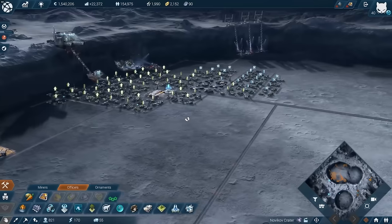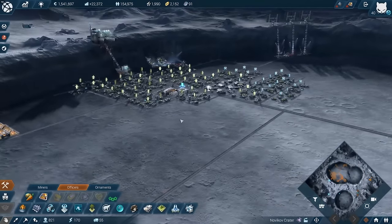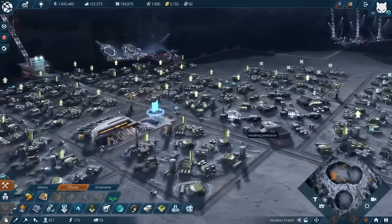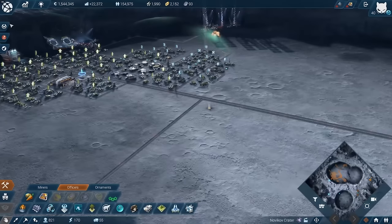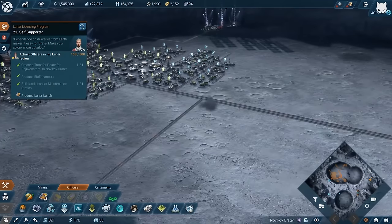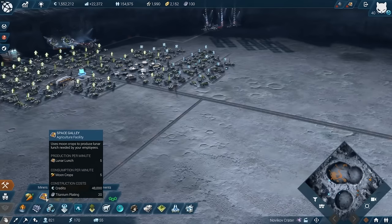Welcome back to our lunar station. We've just upgraded to the officers, which is the second tier on the moon. We still have that mission here - dependence on deliveries from Earth makes it easy for Drake to make your colony more vulnerable. So we need to produce food on the moon. First of all, we need to attract 500 officers, and we need to produce the lunar lunch, which is something they want and something I can produce now.